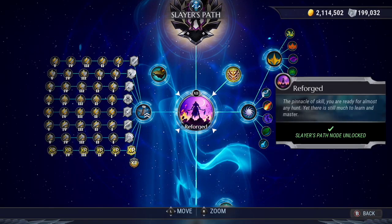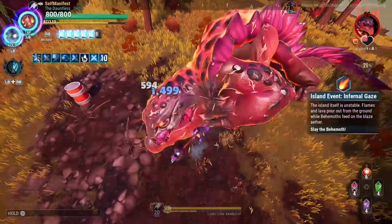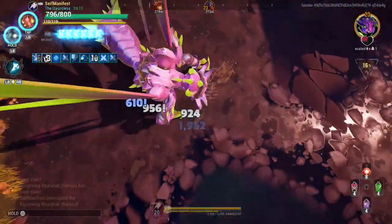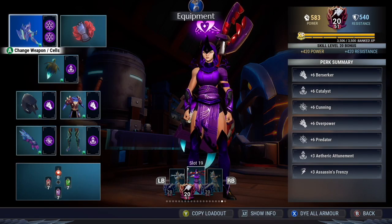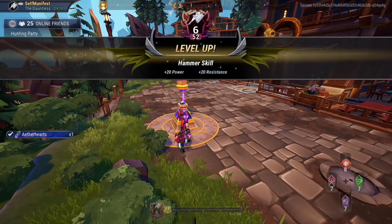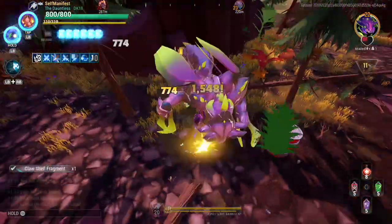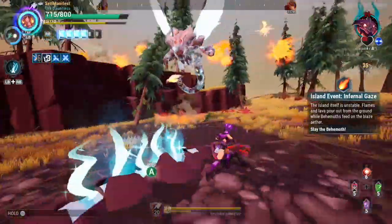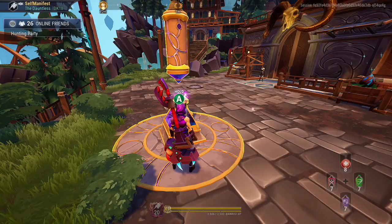There are two other nodes in this section relating to reforging: the banked XP node and the XP bonus node. The banked XP node, once unlocked, lets you store XP at level 20 that carries over to your next reforge for up to 6 levels. You gain 75% of your regular XP per behemoth kill while XP banking. In terms of efficiency, XP banking is not worth it if you plan on filling it to level 6, because the only way to gain XP at a good rate is to fight high-level behemoths, which generally take more time than fighting lower behemoths after a reforge. Ideally, banked XP is meant for players that want to earn some XP after their weapon is at 20 while they wait for friends to reforge with them, or wait to complete something like a heroic escalation before reforging.